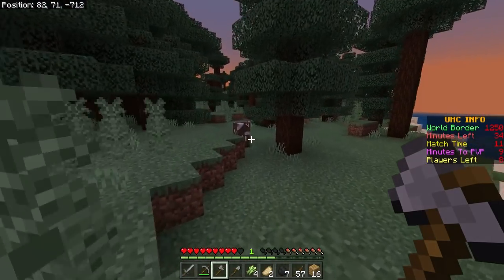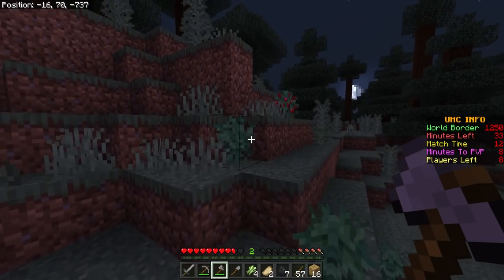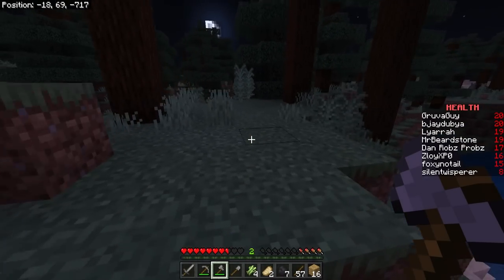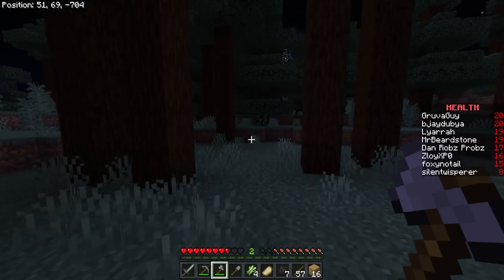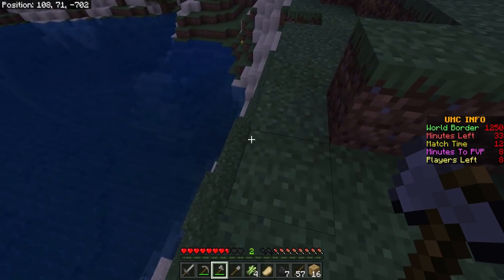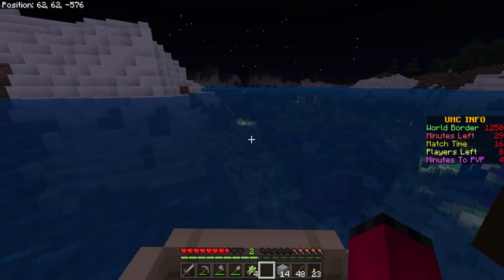The team didn't find a village as planned but found some sweet berries — though one player immediately takes damage from them. A silent teammate is nearly dead from skeletons. Everyone hides in a cave for the night. The group reflects that UHCs are probably done by people more skillful at Minecraft than themselves, and that as soon as they see anyone they'll probably panic and die.